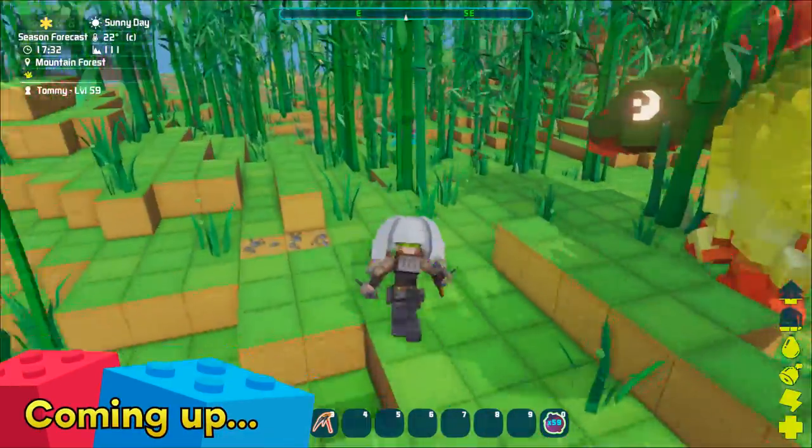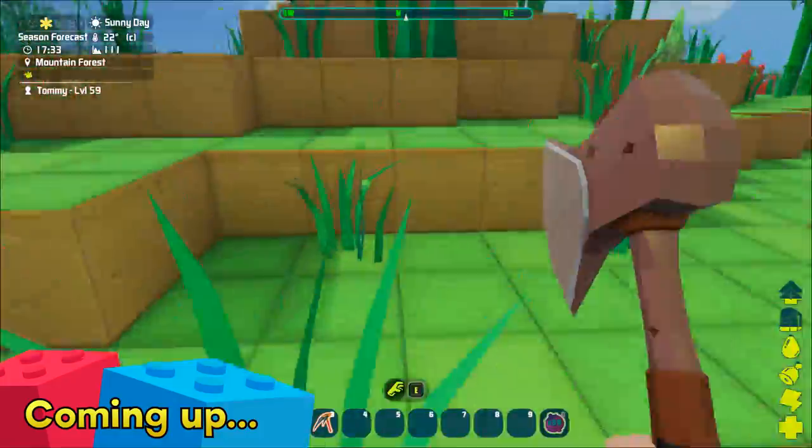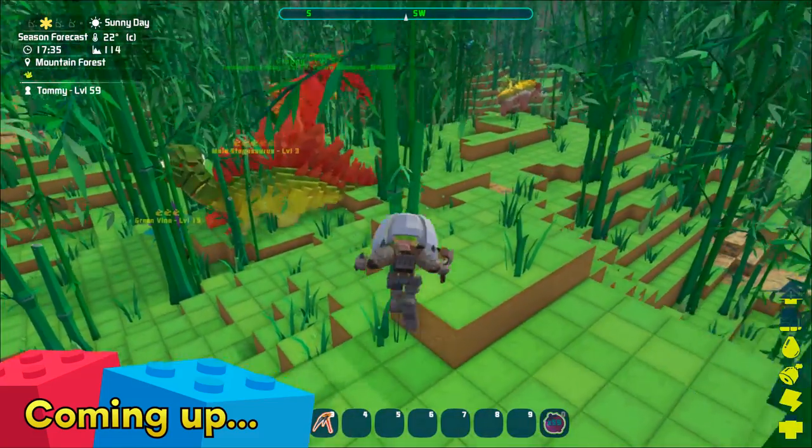What is that? A green vine? It doesn't look green, it looks very purple. Oh god, oh god, it's attacking me! I don't know what it is, it's attacking me. Why is it attacking me? It's a plant! A plant is attacking me!